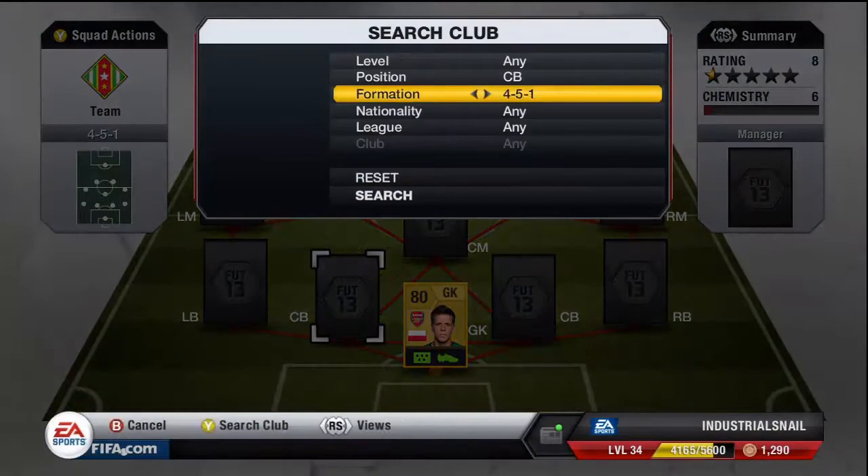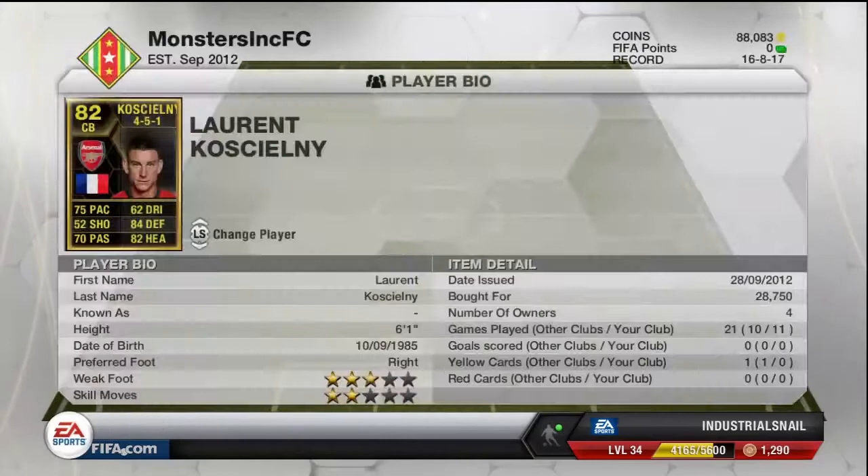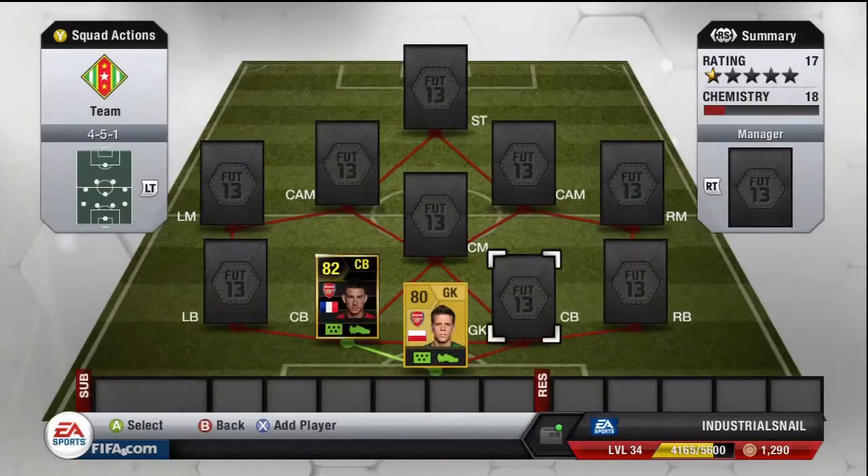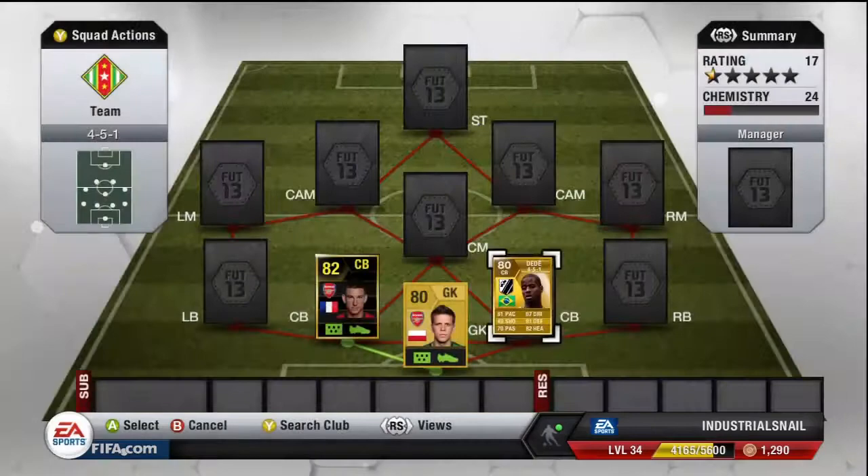Our left centre-back is Laurent Koscielny from France — he does cost a bit of money, but he's a really great player with great defending and heading. I picked him because he's got really good passing as well as his pace — a real rock in defence. The next centre-back is from Brazil, it's Dede — overpowered as you can be, a great, great defender. Nobody I've played has beaten him in the air.